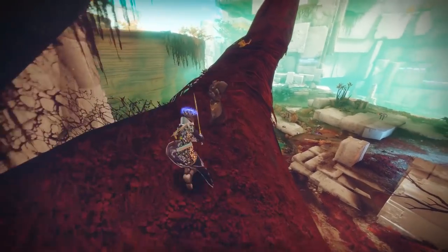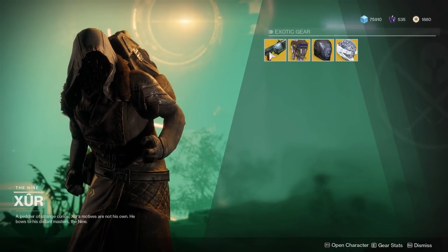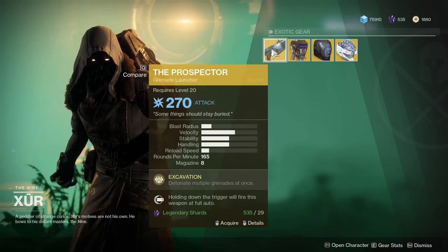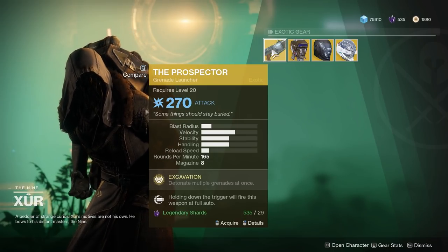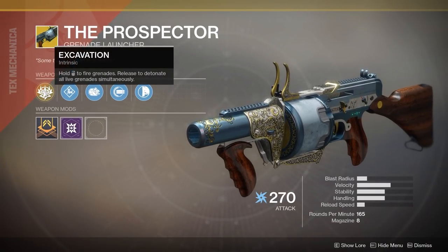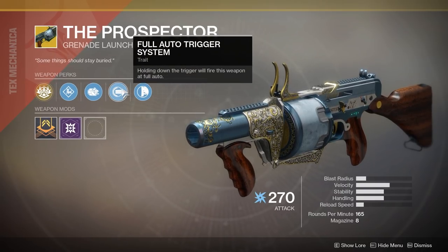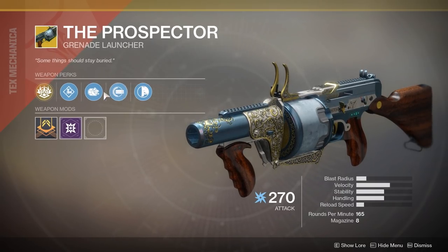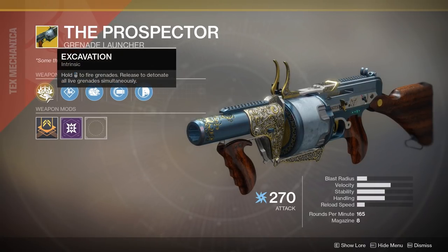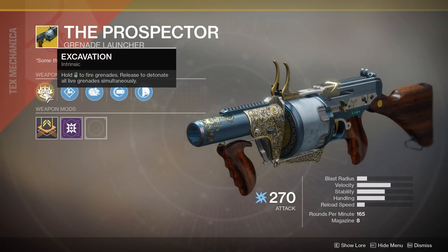Let's go see what he's got. The weapon of the week is the Prospector Grenade Launcher, allowing you to toss out up to 8 grenades at full auto speed and then detonating them all at the same time, which is a pretty cool effect. It allows you to solo the watchers in the Leviathan, or at least have a much easier time doing them.